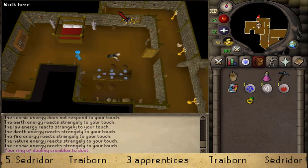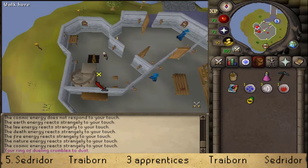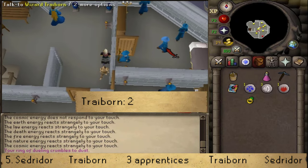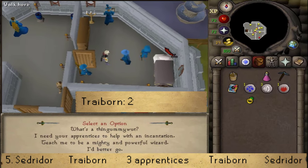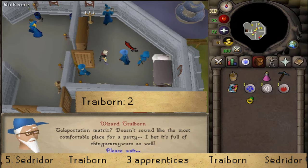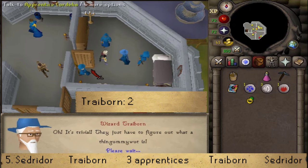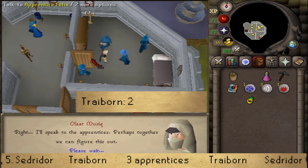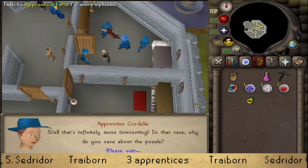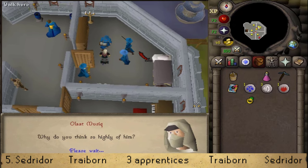Go upstairs to the middle floor and find Wizard Traiborn from the Demon Slayer quest. Talk to him and select option 2 — that you need his apprentices for the incantation. After a long conversation, you'll need to talk to all three apprentices, each of whom will give you one part of a larger riddle. Skip through the conversations until you see a scroll, as the answer to the riddle is the same for everyone.